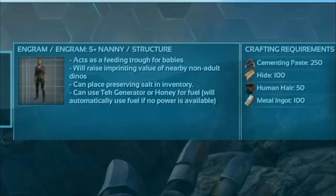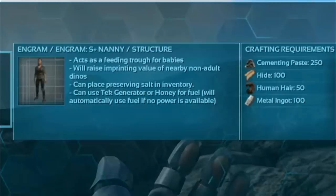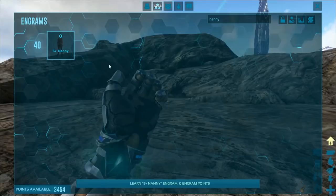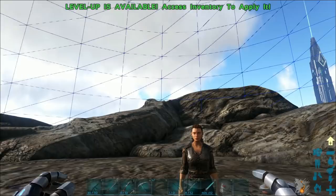You have to be level 40 to unlock the engram. Once you unlock the engram, you need 250 cementing paste, 100 hide, 50 human hair, and 100 metal ingots — that's fairly reasonable, not over the top to make her. Then to activate her, you either need to have a tech generator or you need to feed her honey, which is fairly reasonable. The honey lasts a pretty long time in her, so it's not that bad. That's all it takes to make her and make her work.